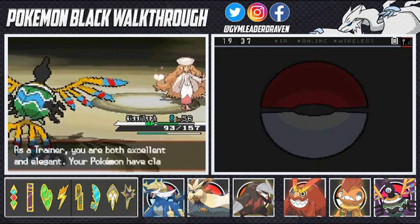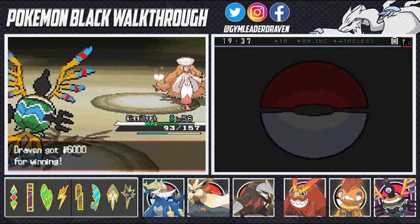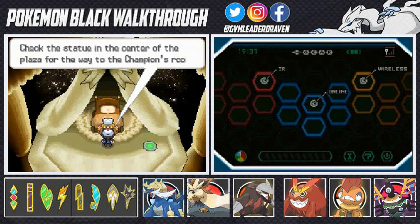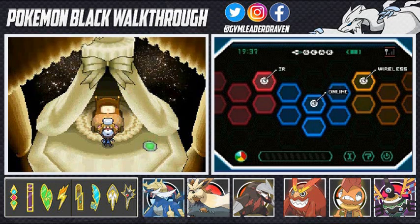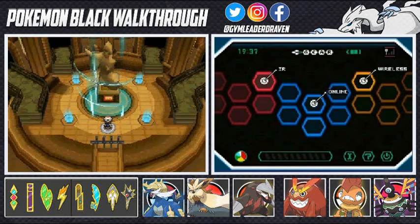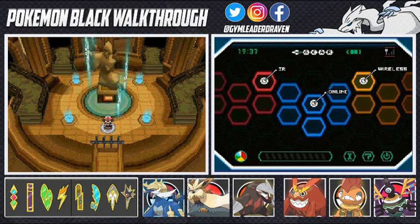I'm throwing out the peace sign guys — we just defeated the Elite Four and now we get a chance to take on the Champion! The game says to check the statue in the center of the plaza for the way to the champion's room. In the next episode it's going to be something to remember. I'm having fun and I hope you are too — it's going to be a small marathon for the Pokemon League, so enjoy and I'll see you guys next episode!